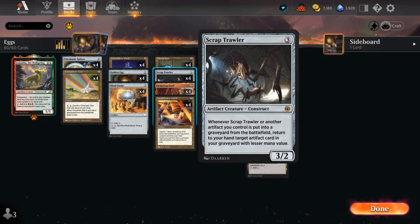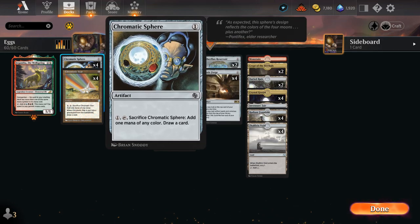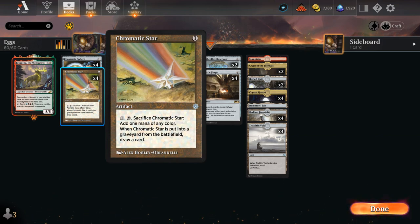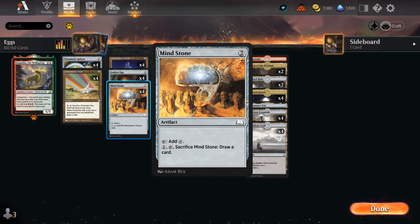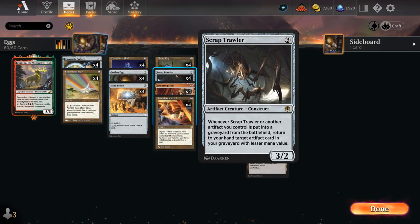We have additional card draw built in thanks to Scraptrawler as well, a 3/2 that says when Scraptrawler or another artifact we control is put into a graveyard from the battlefield, return to our hand target artifact card in our graveyard with a lesser mana value. So we can play Chromatic Sphere and Chromatic Star early in the game — cheap artifacts we can later sacrifice. They are mana neutral since they add one mana of any color, and they draw a card once they're put into the graveyard. Once we have Sphere and Star in the graveyard, we can sacrifice cards like Golden Egg, Elsewhere Flask, or Mind Stone to get back our one-mana artifacts if we have a Scraptrawler in play, setting up a nice card draw engine.